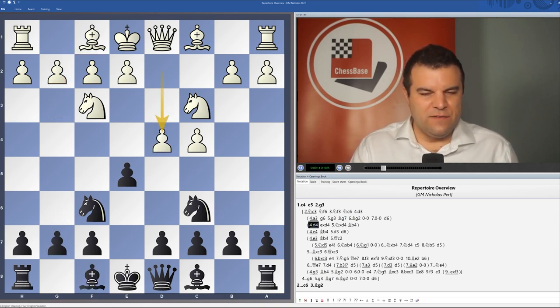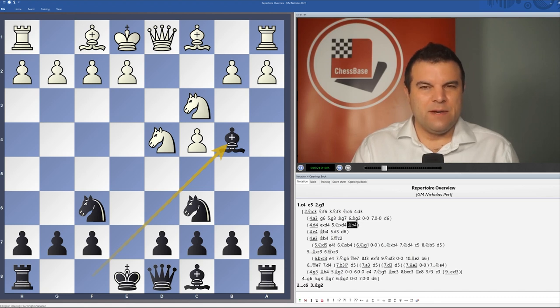I'll also be taking a look at d4, which is quite an aggressive line for white. But after exd4, Nxd4, Bb4, black seems to be doing quite well theoretically in these lines, though the positions can become quite sharp.